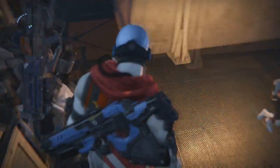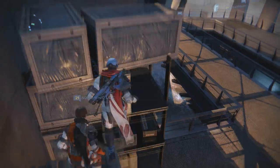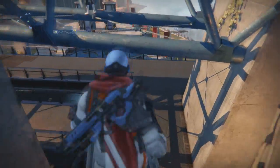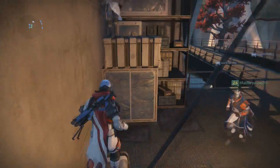Once on top of the taller boxes, the method I use is to jump very softly to the right edge where there is a missing box on the shelf, and if done right you will actually be able to stand on it.